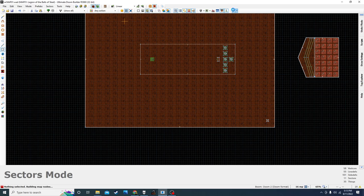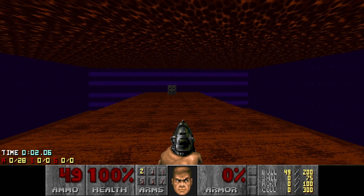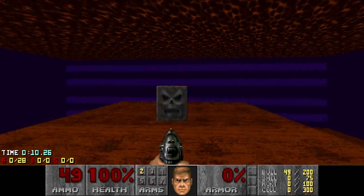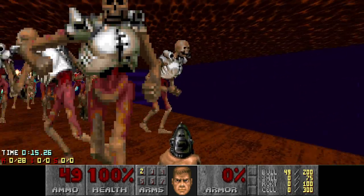Sure enough, I can start the map and when I shoot the revenants will wake up. We can check this out with IDDT — there they are, moving around, look at them go. Now when I hit the switch, there they are, they're spawning in. I didn't give myself any weapons so I'm screwed now.